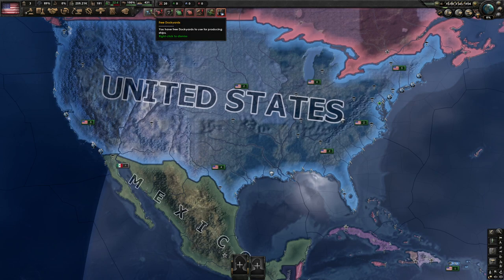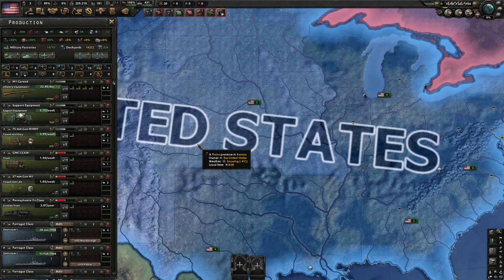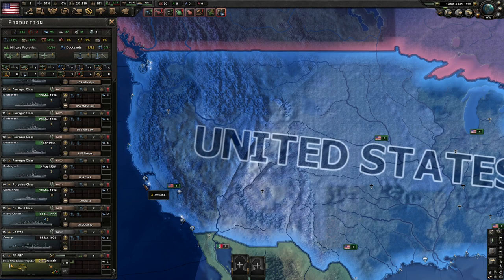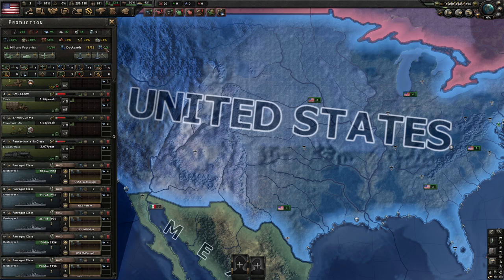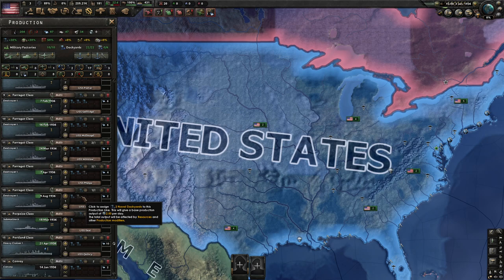The next alert says 'free dockyards.' These are very similar to military factories, except instead of producing items your troops on the ground will use, they're producing everything in the sea — all the ships. What we're going to build here is convoys, because that's very important for war. I'll put two of them on convoys. Convoys will accumulate in the background — we have 431 now. If we have like a thousand during the war, that's probably good because they'll be sunk. We can do naval invasions. America has a very powerful Navy so we'll have a lot to build here.